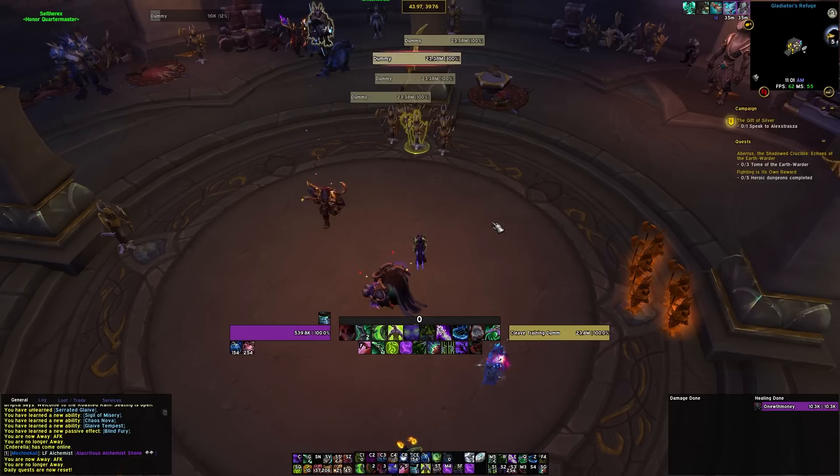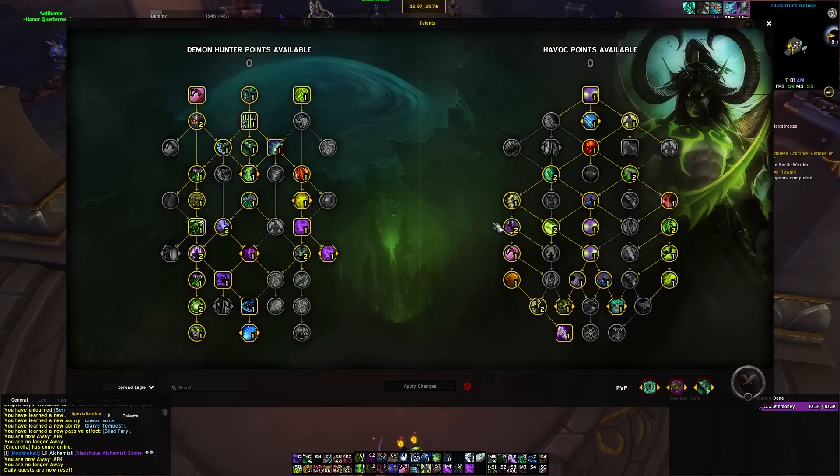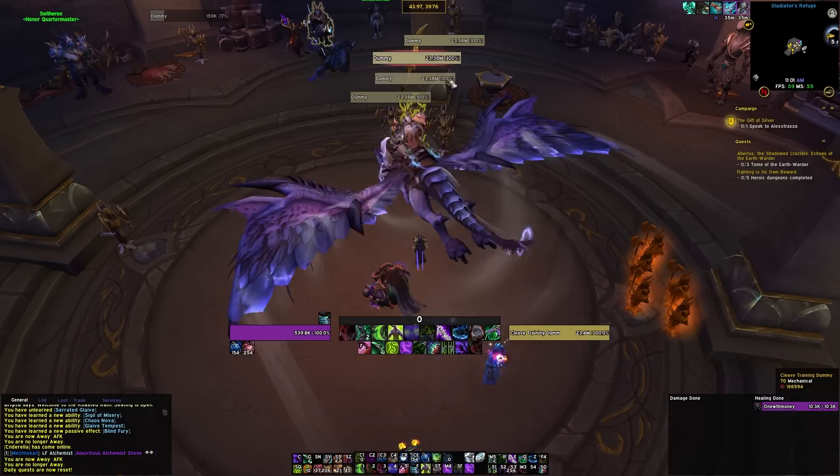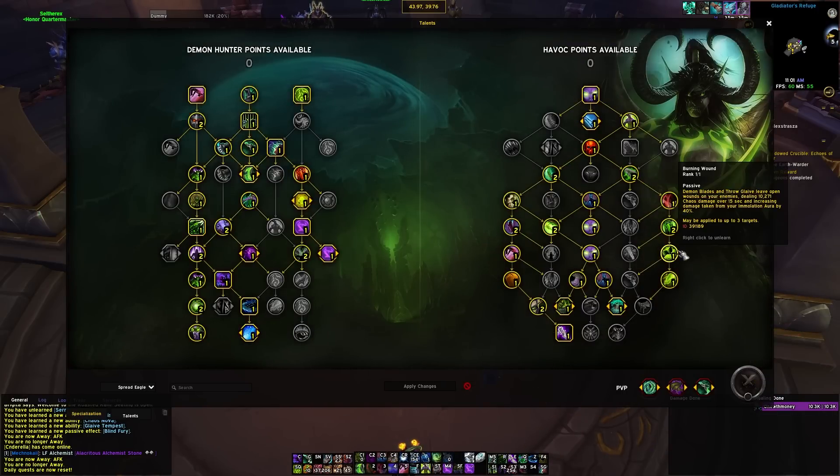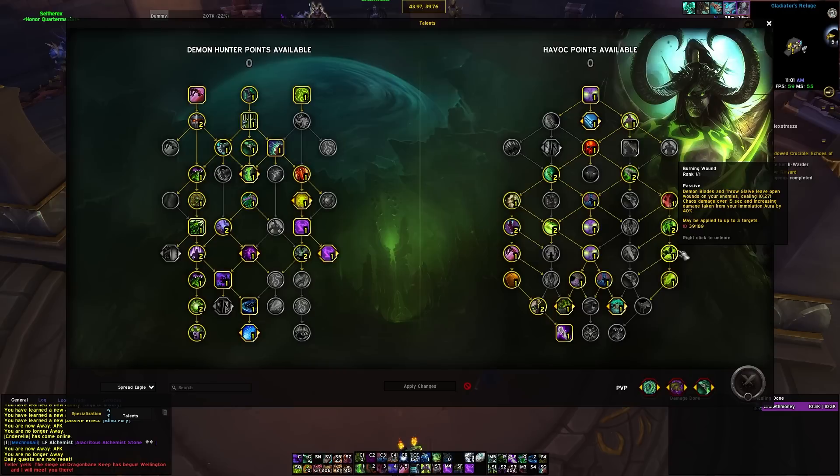So here we are in AoE. The rotation does get a bit busy, and you'll notice we're not using any Glaive Talents but still using Burning Wound. The way to get around that is you can throw a Glaive out on pull. However, you will probably have to be tab targeting during combat to spread around your Burning Wounds — it's a little thing you've got to remember to get the most out of this build.